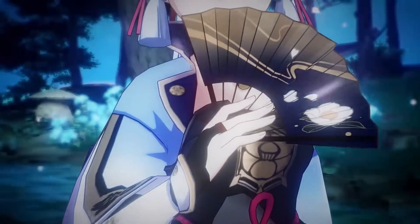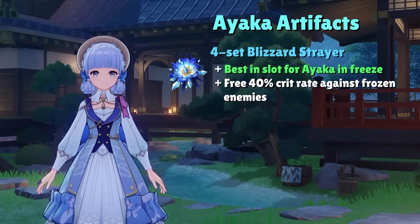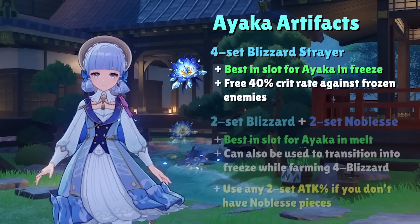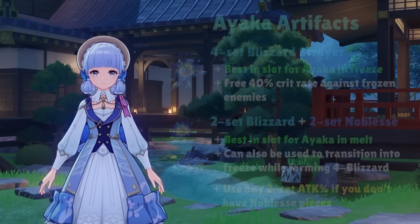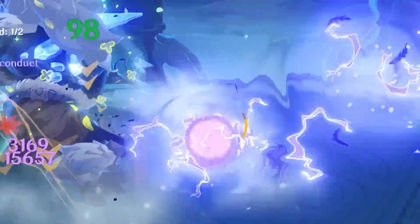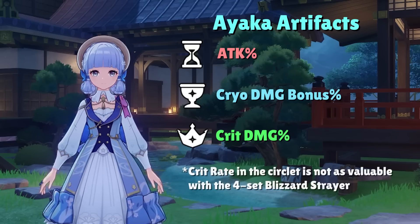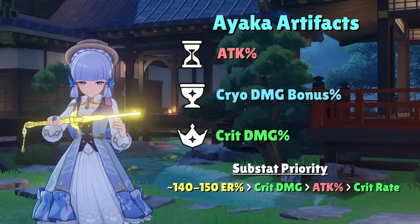Ayaka's artifacts are straightforward, as 90% of players will use her in freeze or mono cryo teams. The 4-set Blizzard Strayer is her best-in-slot artifact, giving up to 40% free crit rate against frozen enemies. Without a full 4-set, pair 2-set Blizzard Strayer with either 2-set Noblesse Oblige or any 2-set that gives attack percent. For main stats: attack percent on the sands, cryo damage on the goblet, and crit damage on the circlet. Crit rate on the circlet is much less favorable unless running Melt Ayaka. Substat focus prioritizes energy recharge until hitting 140–150% total ER, then crit damage, attack percent, and crit rate.